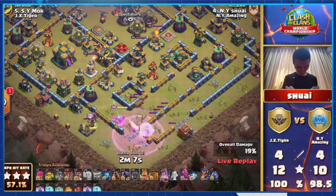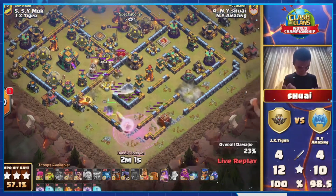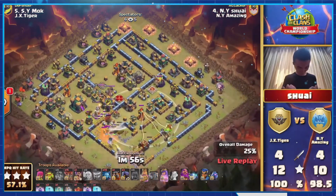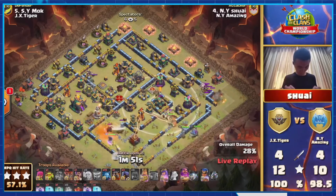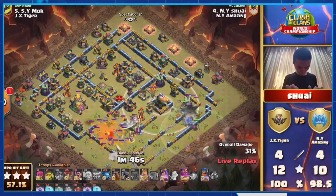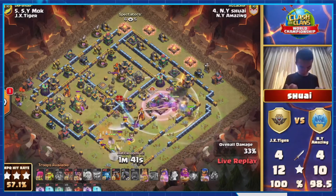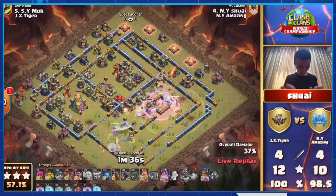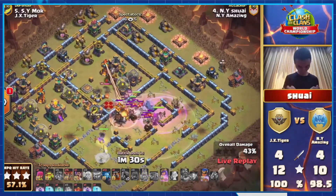He's actually switched to log launcher and coming in with that, which is very interesting. I wonder if he'll have something out of this log launcher to kill that multi, otherwise there would be no use for it. He has the king, the RC, and the ground warden coming in to clear the other scatter — he's pretty much dissecting this compartment. Yetis come out and they should be able to get that multi, and then the other heroes get that scatter. He dissected that compartment with three different components and handled it well. Now he's pretty much funneled his queen so that the log launcher opened the walls for her to carry on and get the town hall.